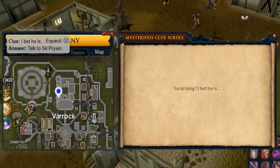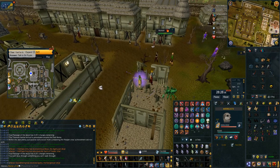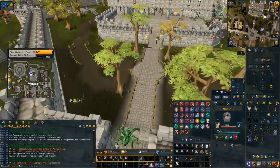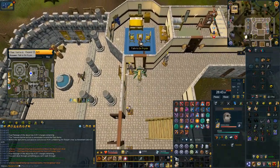Surprising — I bet he is! Surprising in the Varrock castle. For this one, having the rune pouches filled with all the runes I need for teleports, I just teleport to Varrock centre, then surge and bladed dive right up the path into the castle, talk to him and you're done.